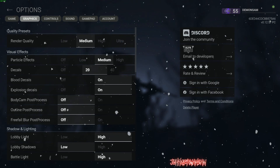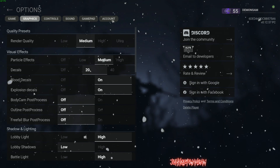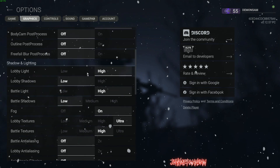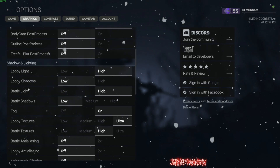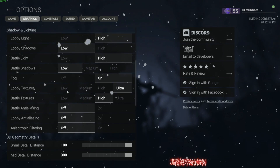Particle effects is going to be medium. Decals will be 20. Blood decals on. Explosion decals are going to be on. Body cam post process — all these post processes, we're going to turn them all off. Lobby light high. Lobby shadows are going to be low. Battle light high. Battle shadows are going to be low. Fog, you want to keep that on.